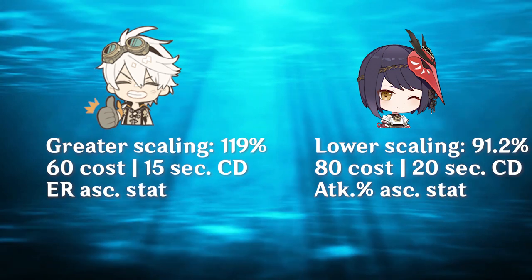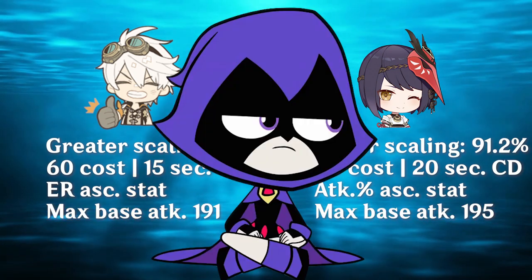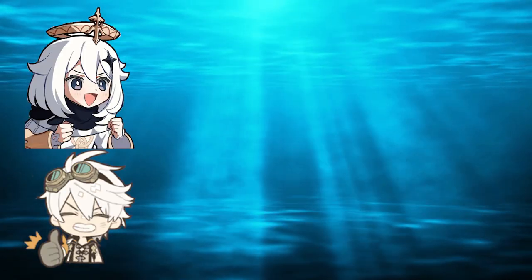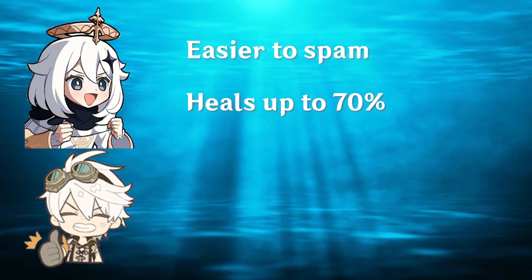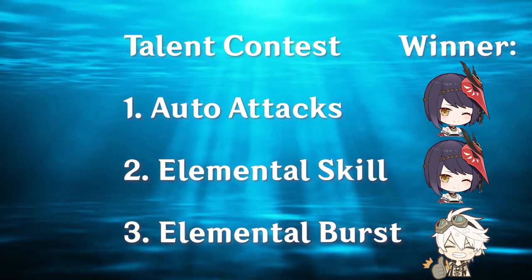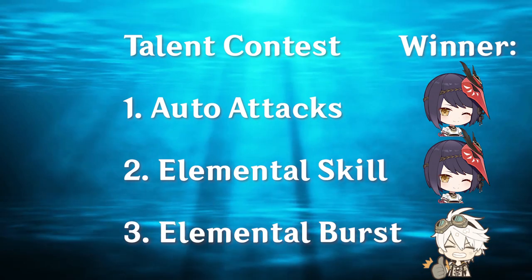As for stats, Sara's base attack at level 90 is 195, and Bennett's is 191. While Raven's is slightly higher, Benny's buff scaling is still greater, so overall Bennett's is easier to recharge, it heals, and it gives a larger attack buff that lasts longer and affects the whole team. By this point in the video, Sara wins out in the auto attack and elemental skill categories, however Bennett absolutely owns the elemental burst race.